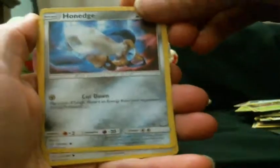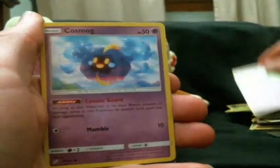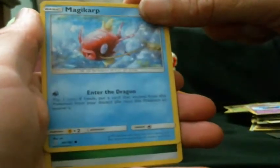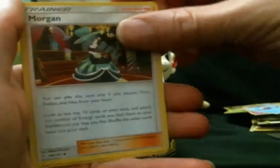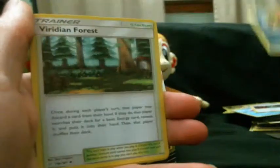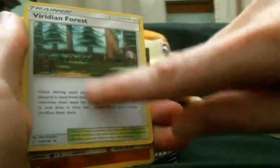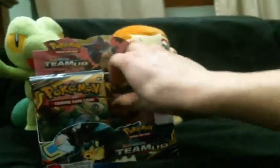Next pack: Honedge, Pidgeotto, Snail this time, Cosmog, Magikarp — that's actually really cool — and its attack is called 'Into the Dragon' — that's a funny attack name. Grass energy, Morgrem, Spiritomb, Viridian Forest — that looks like the Let's Go art — Panjam reverse, and a Bronzong rare. Nice — last card of this half.